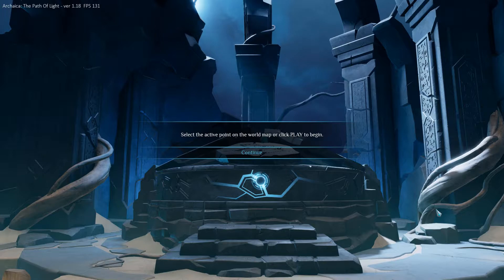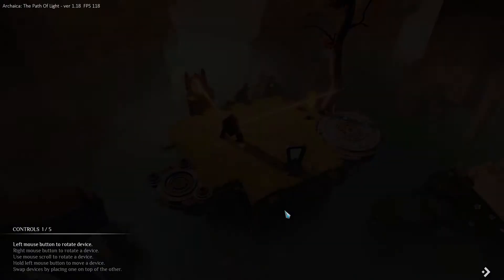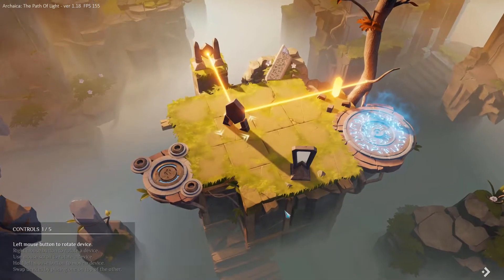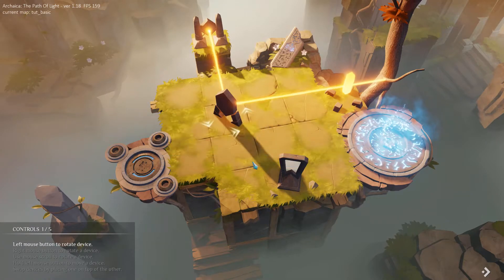Select the active point on the world map or click play to begin. Ok, continue. Play. Tutorial — I think it's a good idea to play the tutorial. Follow instructions at the bottom left corner of the screen. Controls 1 to 5.